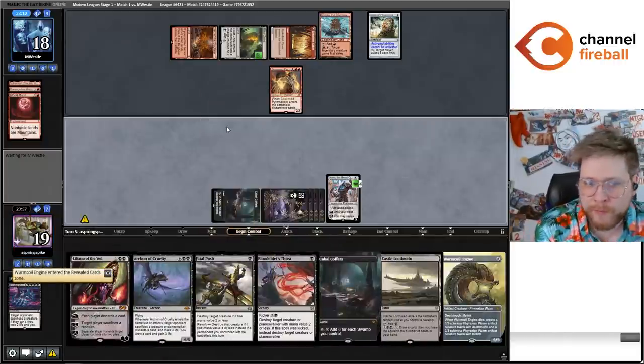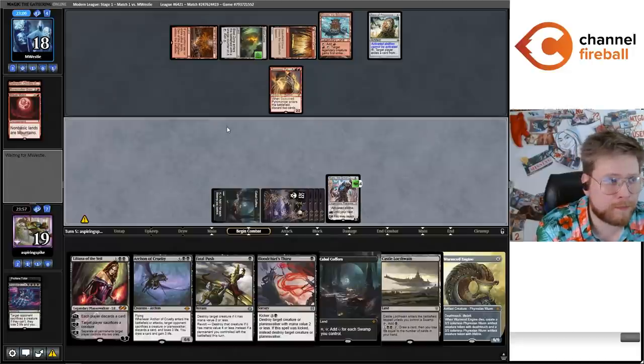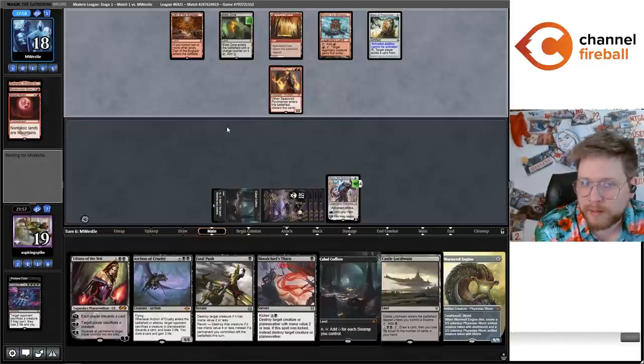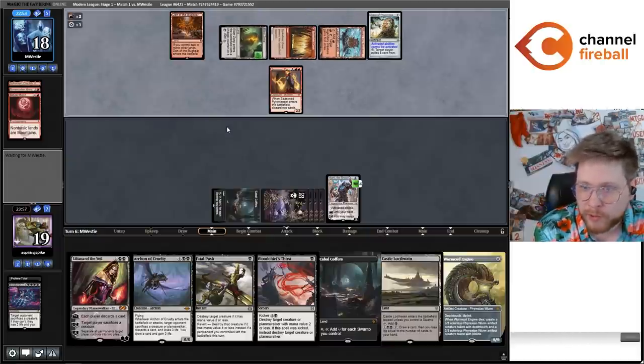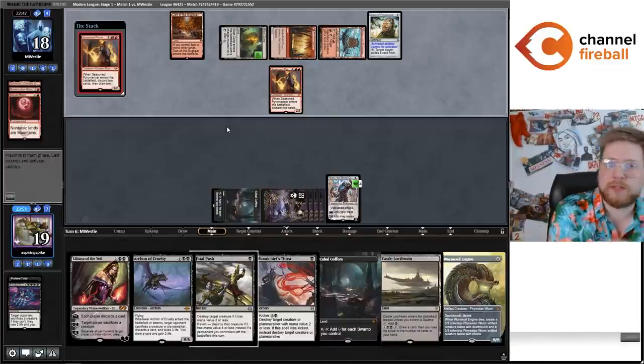If they have a Lightning Bolt and get to kill Karn without spending extra mana, that's okay — it's not going to be that big a deal. And if they Blood Moon again, they're taking a turn off and we still have plenty of swamps to hit and get to hard cast a Worm Coil in a couple turns. They cast another Seasoned Pyromancer, discarding Fury and Din of the Bugbear — so if they care about killing Karn they've got another way to deal damage to it.